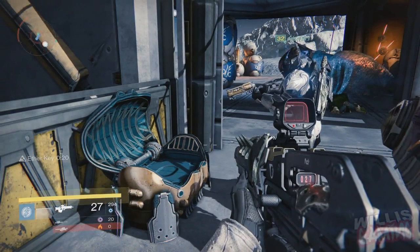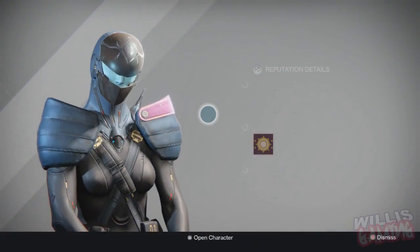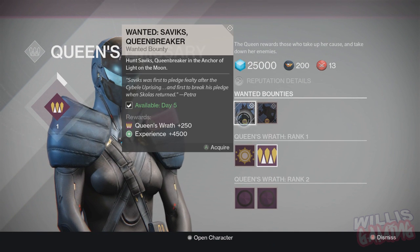If you find the video helpful make sure to hit that like button — if we can reach a thousand likes that'll be sweet. So let's get straight into the video. To get the quest you need to head over to the Queen's Emissary, pick it up, and it says we need to go to the Anchor of Light on the Moon.